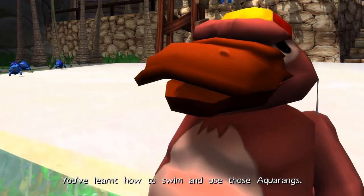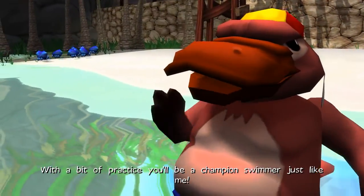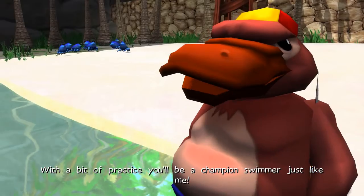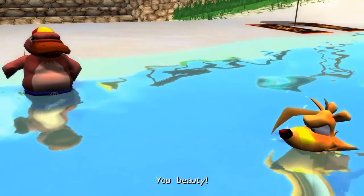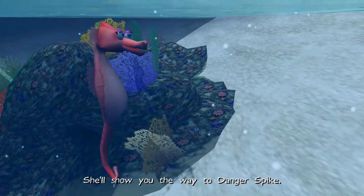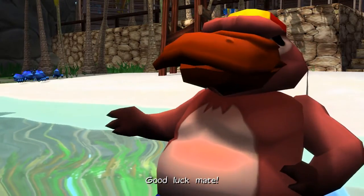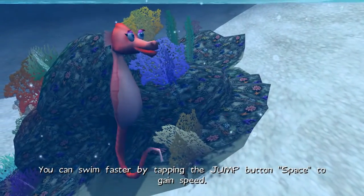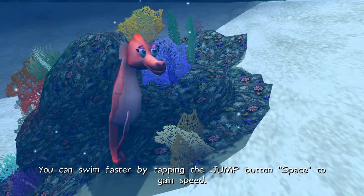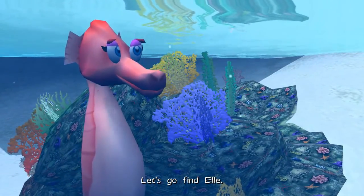Great work, Ty. You've learned how to swim and use those aquarangs. For a bit of practice, you'll be a champion swimmer just like me. Rex introduces a guide to show the way to Danger Spike. You can swim faster by tapping the jump button to gain speed. Let's go find Elle. I don't like her voice whatsoever.